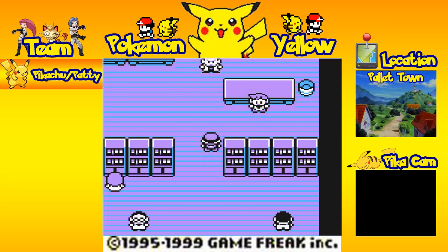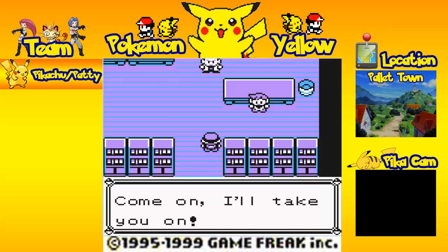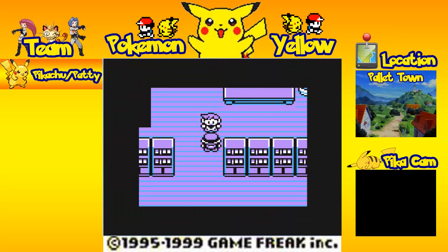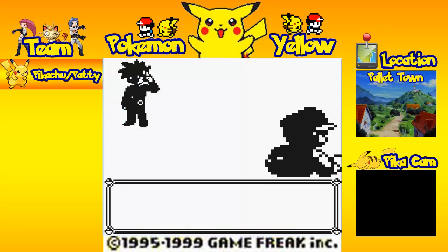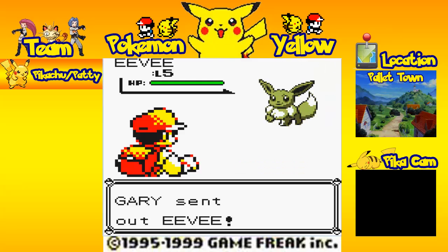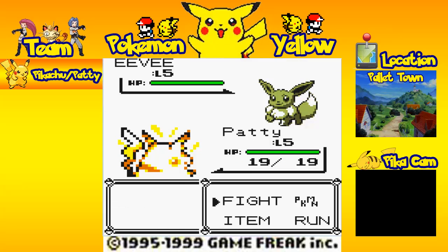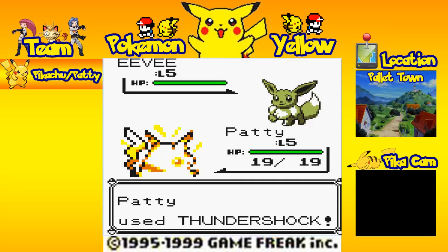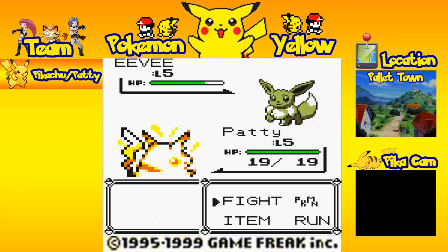But as soon as we leave, we're going to be confronted by Gary. 'Ash! Let me check out your Pokemon. Come on, I'll take you on.' And slow-motion Gary Oak. Usually in other Pokemon variants such as Red and Blue, Gary Oak decides to pick the Pokemon that counter-picks yours — so if you choose Charmander, he would choose Squirtle. But being the dumbass he is, he decided to choose Eevee. Eevee is a normal type, Pikachu is a Thunder type, so there really isn't a clear advantage here. But Eevee still can do a bit of damage.